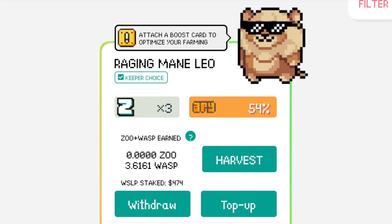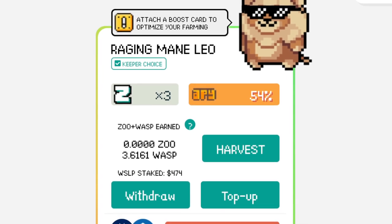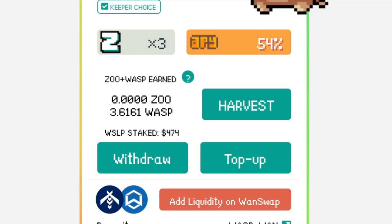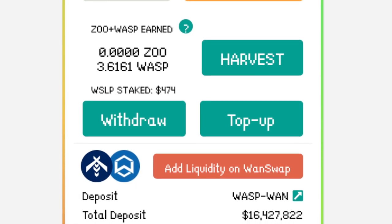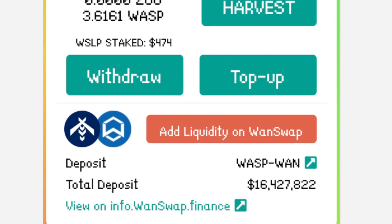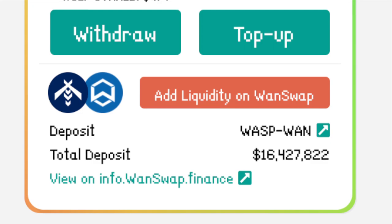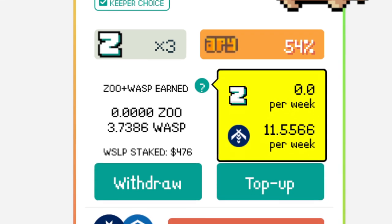Right now I am staking in the Raging Mane Leo NFT — you can see I'm staking with the glowing circles and changing colors. I'm earning about 54% APY, I have about $473 staked, and I'm providing liquidity for the WASP and WAN pool, which has a total deposit of $16 million right now. I can withdraw at any time — there's no lockup period unless you want one to earn higher interest on your WASP and ZOO.